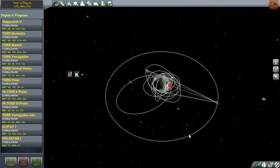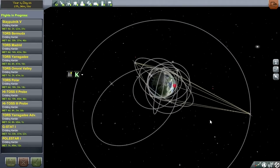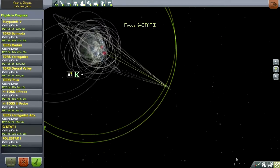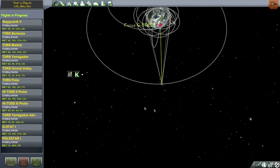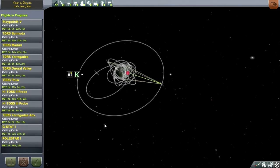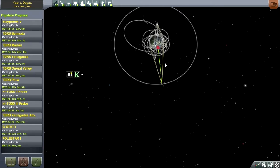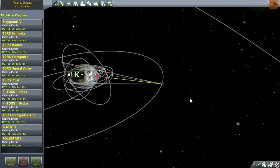Hello everyone and welcome back to my Realism Overhaul series in Kerbal Space Program 0.23, where we now have quite a lot going on in Kerbin slash Earth orbit. We do have a geostationary satellite above the KSC, but the question is whether all of this will help us do a sample return mission from beyond that orbit — and the 200 science points we need to unlock the crewed portion of this adventure.